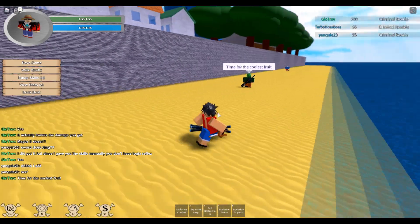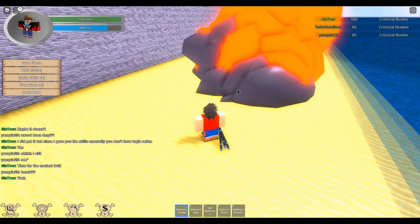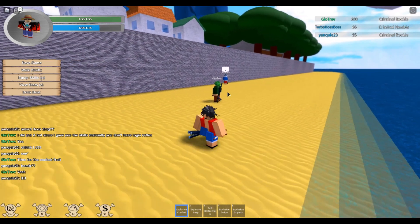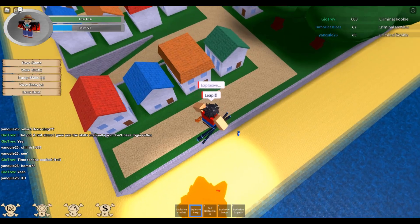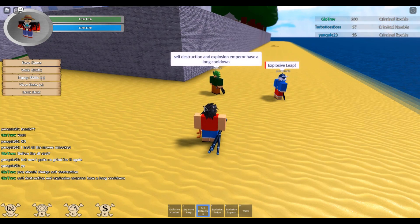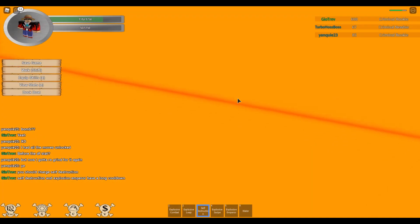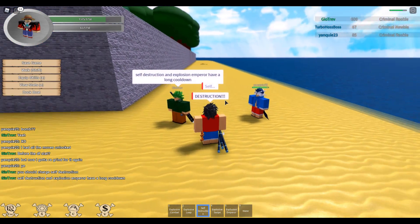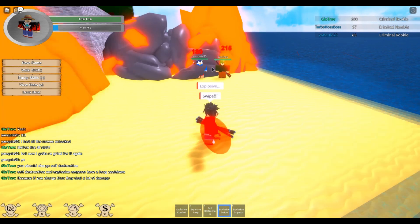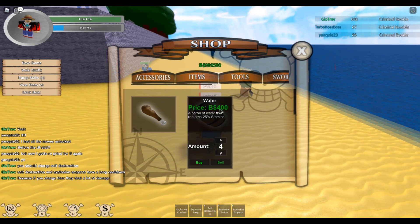Time for the coolest fruit — the one that literally everyone loves — the explosive fruit, the Bomb Bomb. Time to die! It really is a really strong fruit, gotta admit. You just detonate things and it's pretty fast. Time to explode out of here. It's just a real solid fruit. Things must — the Emperor move has a long cooldown, yep. Now for something I've only seen a clip of because I don't remember this ability — the Explosive Swipe! That really is just pure crowd control. It just destroys everything in its path.